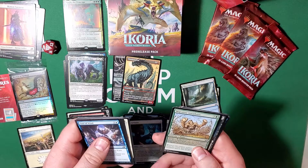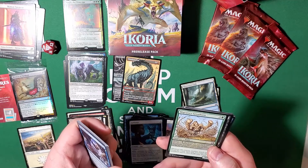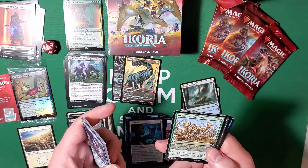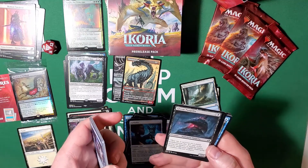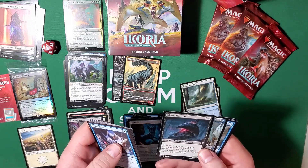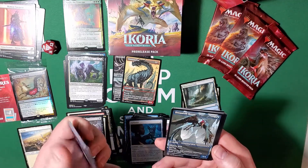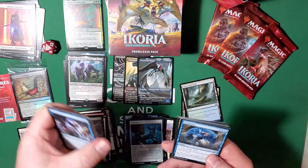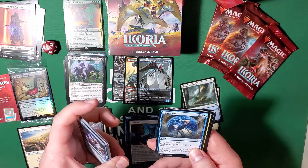Migratory Greathorn — one of the other good mutate cards out there. Four cost, or pay three, three-four creature. Whenever this creature mutates, search your library for a basic land card, put it onto the battlefield tapped, then shuffle your library. Pretty great. And a Nightmare Pangolin — one-five creature for three mana, just a native one-five with no other abilities. Dreamtail Heron alternate art — mutate for four, whenever this creature mutates draw a card. Neutralize — counter target spell for three, or cycle it for two colorless.